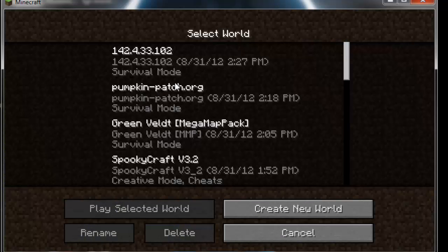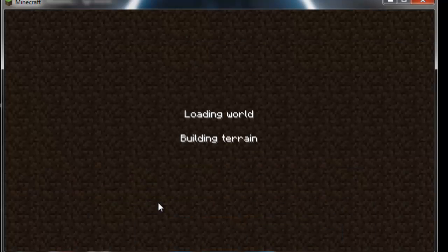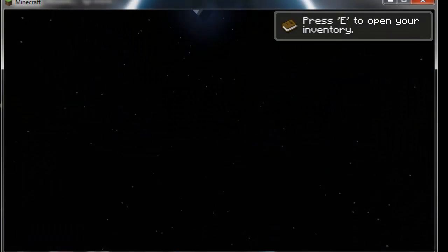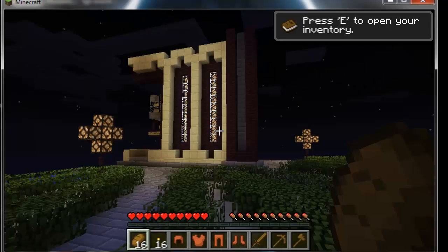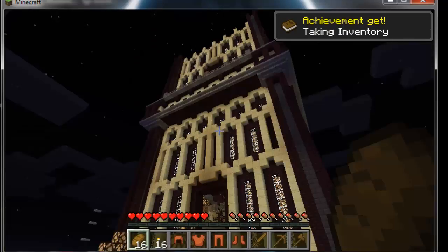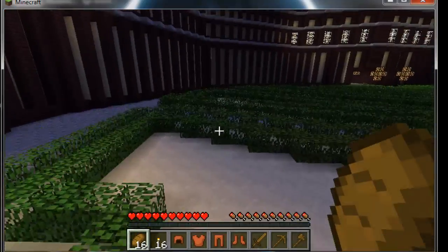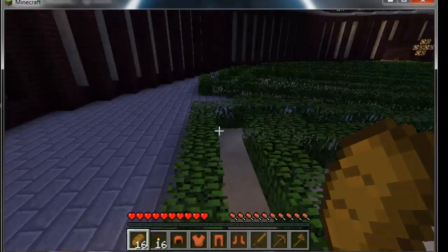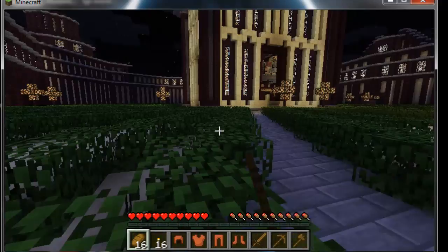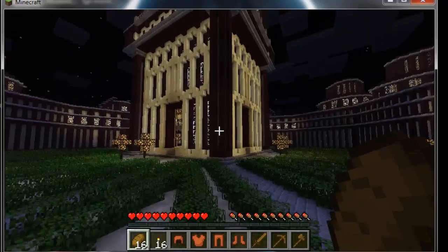Once it's done, disconnect and go to single player — the server IP should be listed as the world title. Join it and there we have it — you can now play the server world in single player. At first you might fall and die, but there we are. I'm in single player, I can turn on game mode and fly up. I've downloaded everything the server had to offer, except the plugins — you're just downloading the world. Anyway, thanks for all your support, catch you guys later!